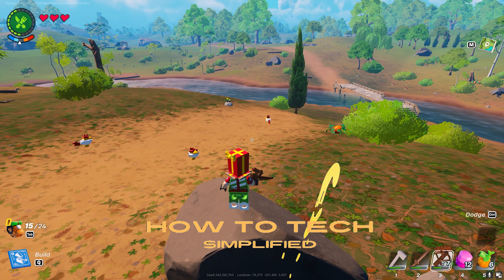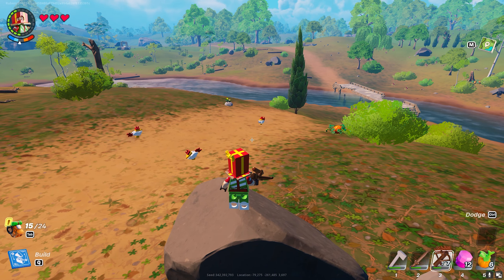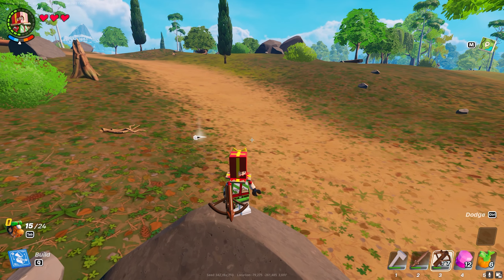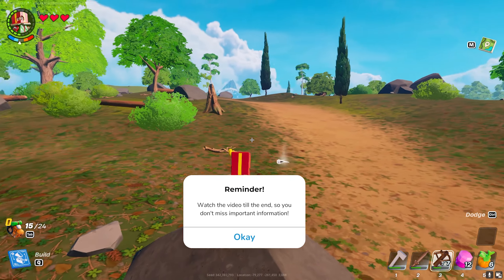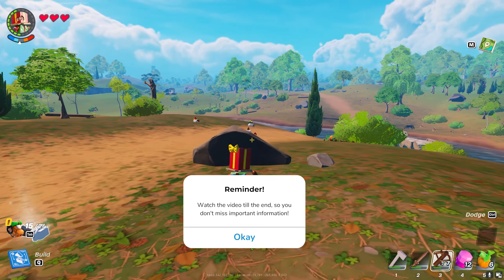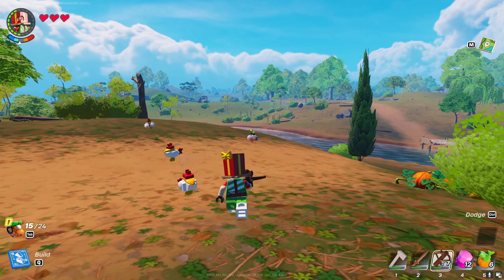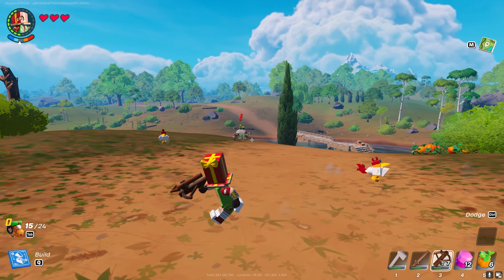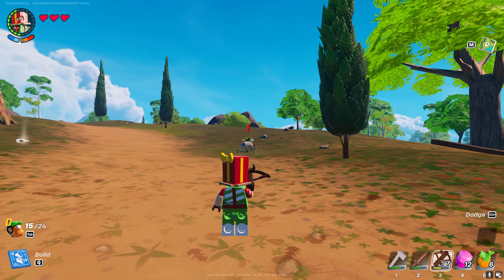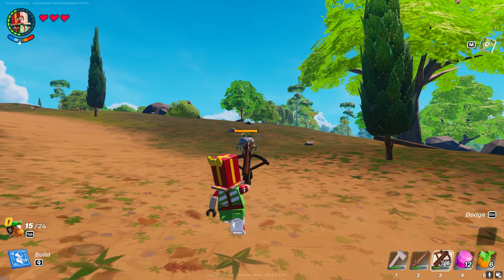Hey, hello guys, it's How to Tech Simplified back again with another easy tutorial. Today I'm going to show you how to actually find shells and rollers in Lego Fortnite. That's a very easy process — right here we get one. These shells you can use to actually upgrade your workbench. As you can see, they roll around and try to attack you, but with some maneuvering you can really easily kill them.